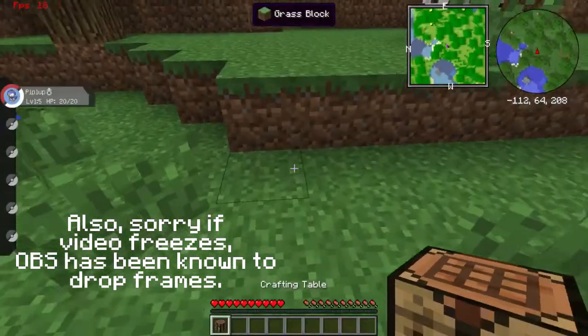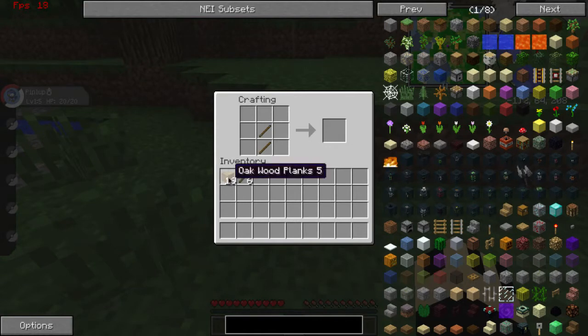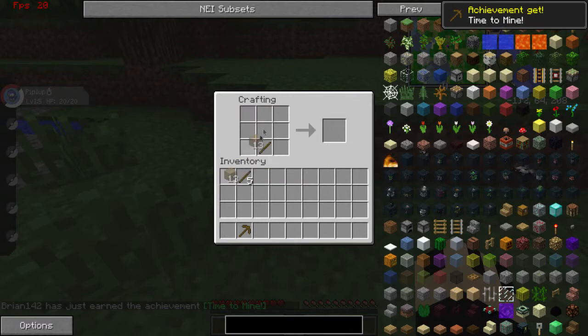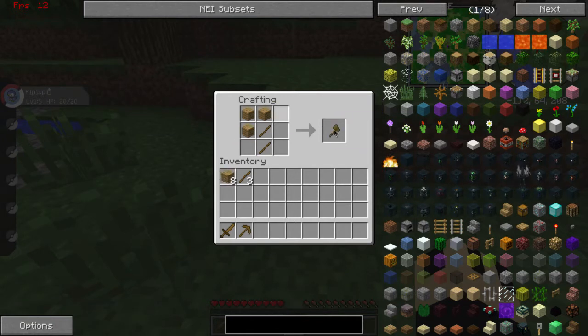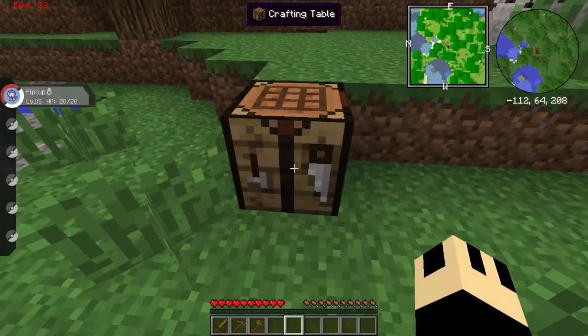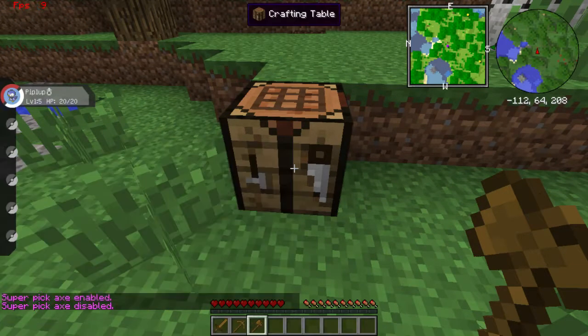Let's place this down right here. And we'll start getting some tools. This is another problem I'm experiencing — world edit. We don't need that.